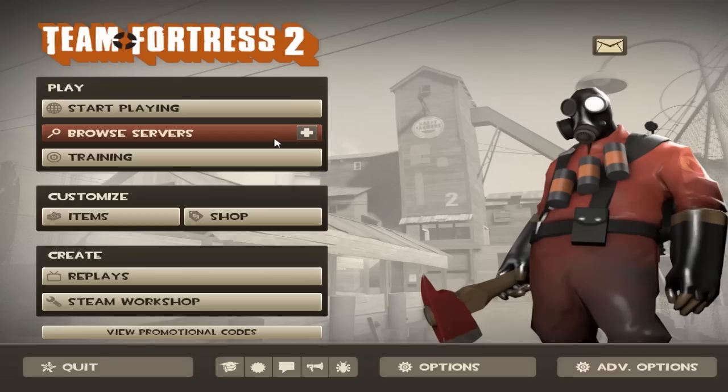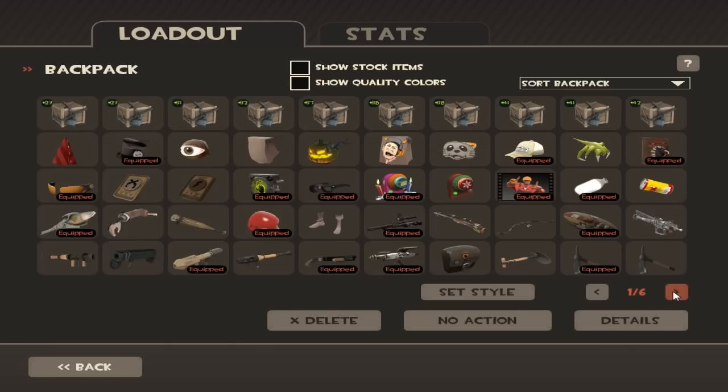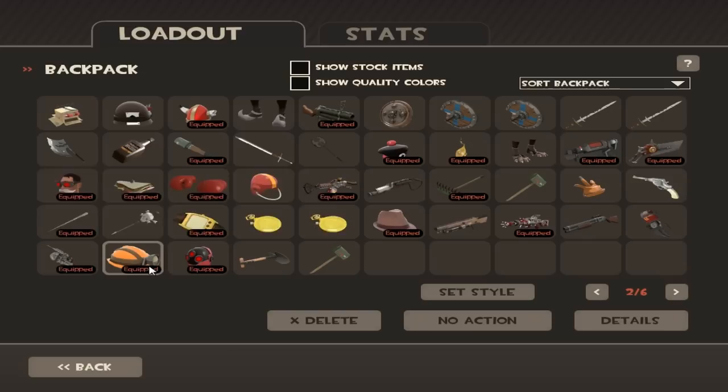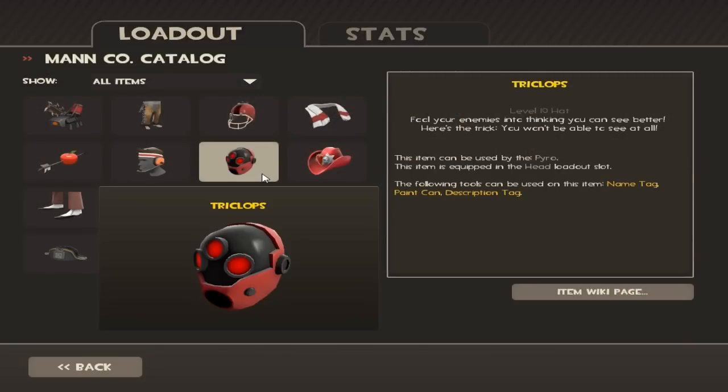Hello awesome people of the internet, my name is Darkmoon961 and welcome to another short video showcasing one of the newest hats I've got — and you can get too. It's a Tricolops, which you can get by playing Super Monday Night Combat. As you can see, it's a pretty cool hat and lots of people have started playing Super Monday Night Combat just for it.